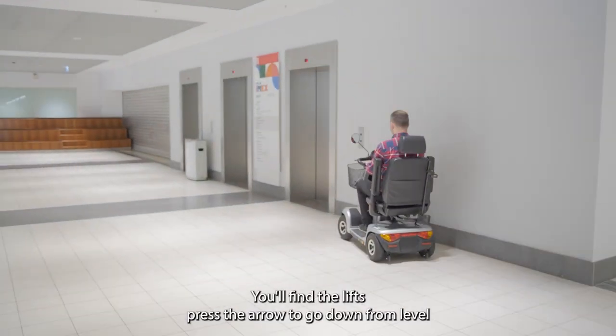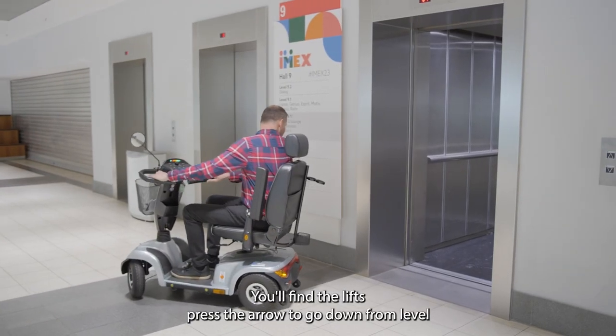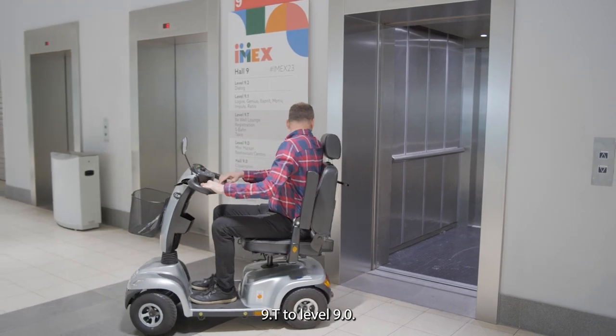To the right hand side of the escalators you will find the lifts. Press the arrow to go down from level 9.t to level 9.0.